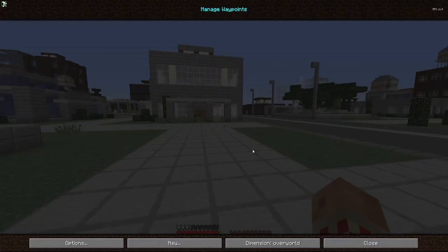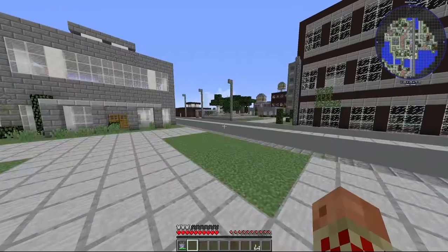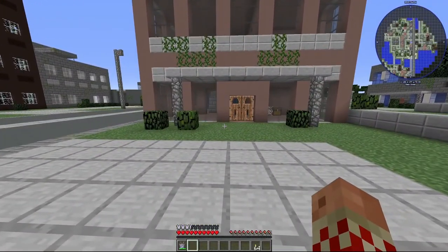Once we get to the void world, I'm simply going to use JEI waypoints because I don't care about the cakes — I can get new cakes all the time. I'm simply going to use teleport or waypoints to go back and forth. At some point there will be a better way and we won't need to be in this dimension anymore.